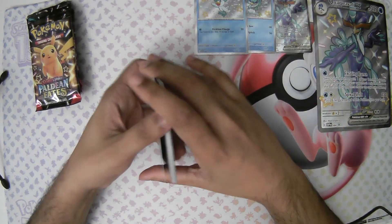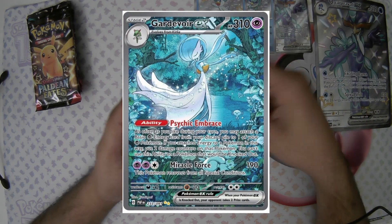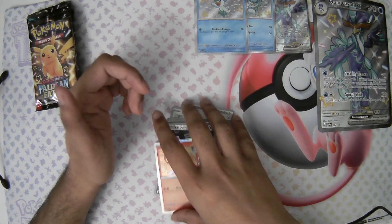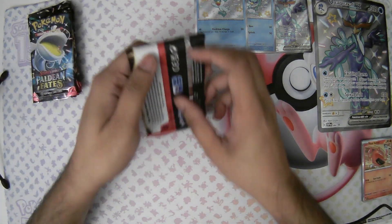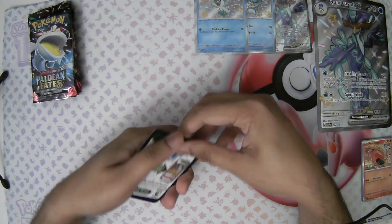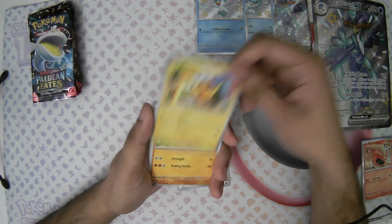Paldean Fates is honestly a really good set. I'm looking to pull the Gardevoir — that's the main chase card I'm looking for. That's the only other card I'm really chasing in this set. There are some full arts I want, but the Gardevoir full art is the main one. We have the Rotom — this Rotom is really popular in the set. The holo Rotom — I've pulled maybe three or four of them. I do like the Heat Rotom; it's a good card, I just think people got sick of it because it kept pulling so frequently.